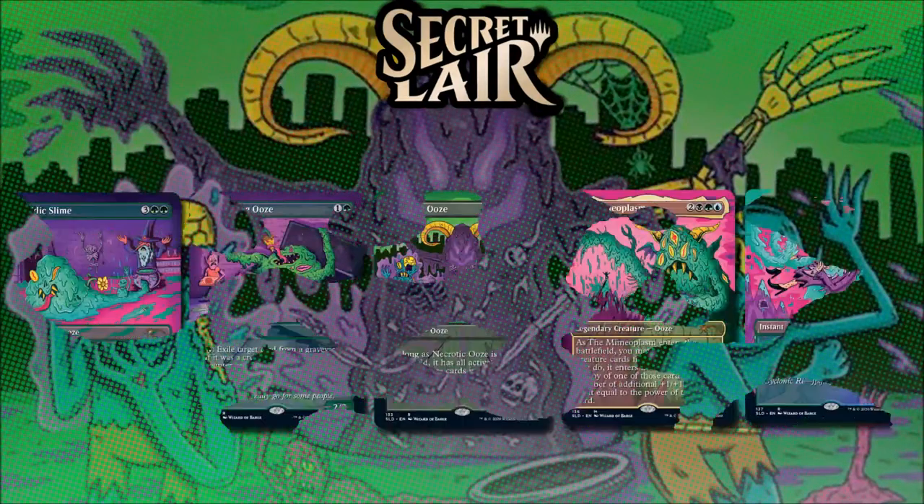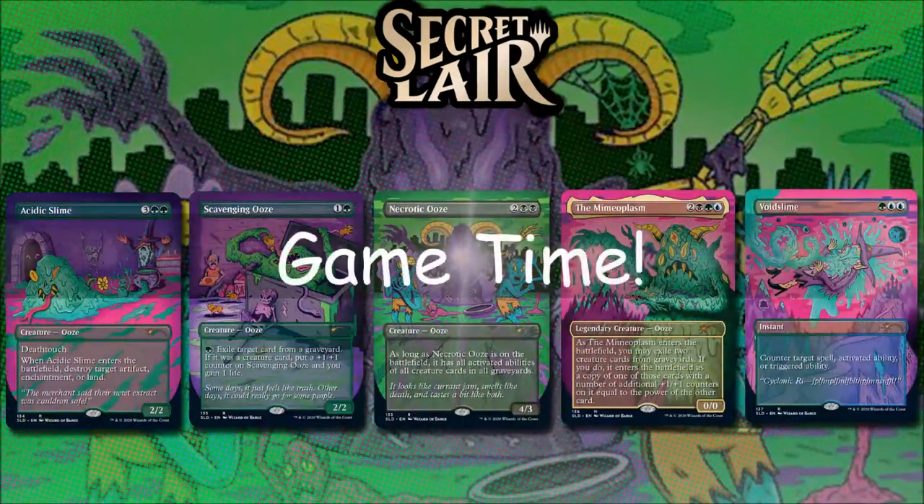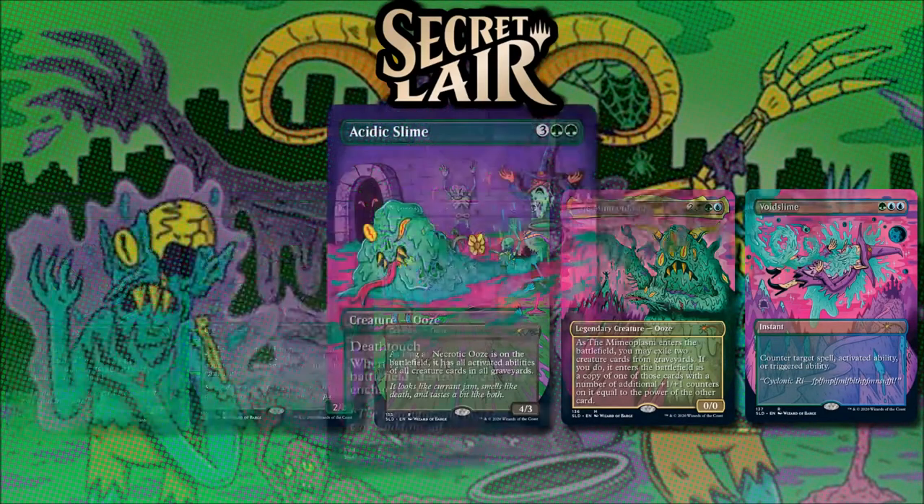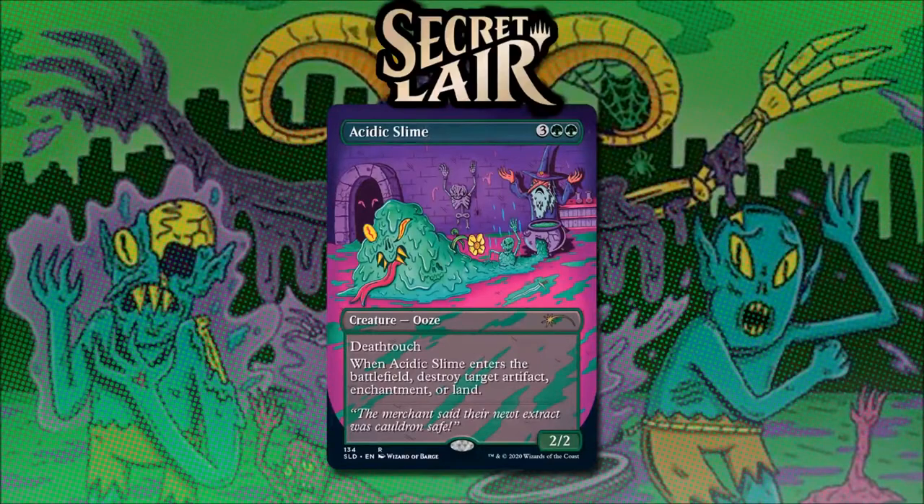Finally, let's look at Slime Time from a playability level. I'm going to go through this card by card. Acidic Slime for 3 and 2 green is a 2/2 ooze. With Deathtouch, when it enters the battlefield, you can destroy target artifact, enchantment, or land. Acidic Slime is a very good answer card, and probably still has a home in most people's mono green Oathbreaker decks.